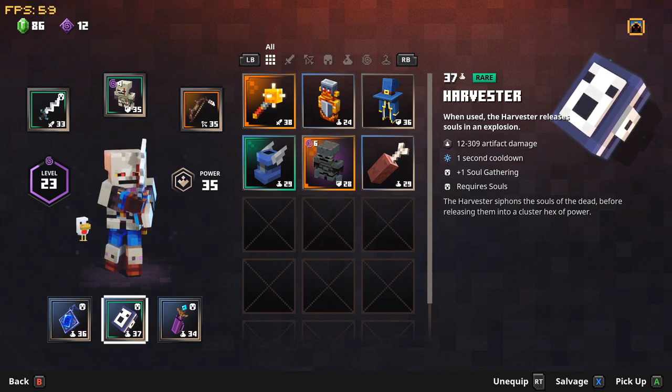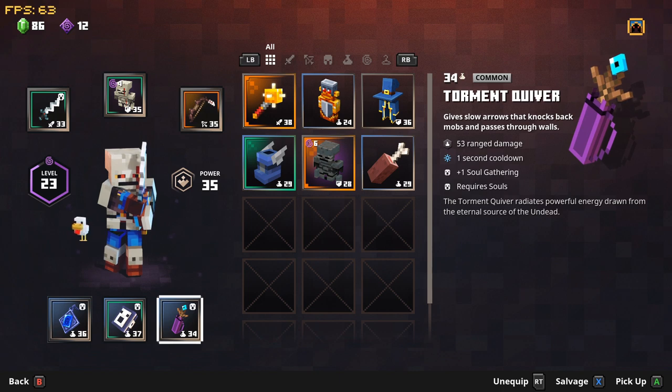Obviously not elites. The Torment Quiver gives you ranged damage and will stack well with your ball if you get a good soul-harvesting ball. It also triggers a nice AoE — when you fire an arrow it hits everything in its sight and does a huge amount of damage. I'm going to go into a dungeon now on normal just to easily show you how this works.